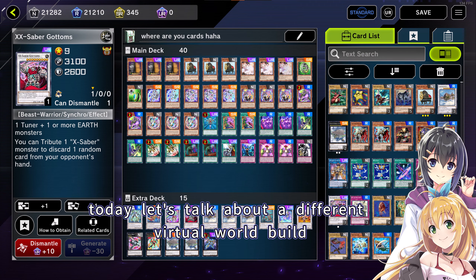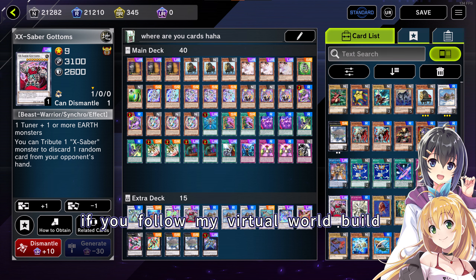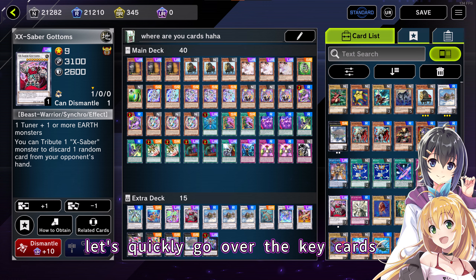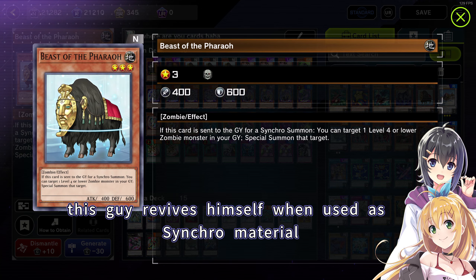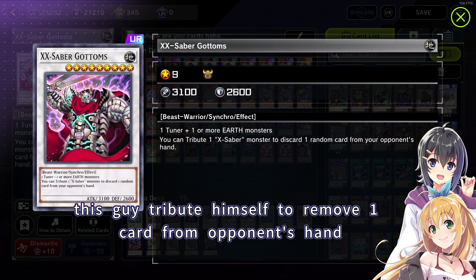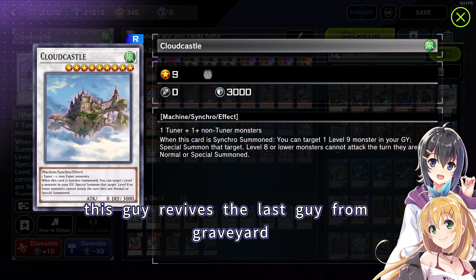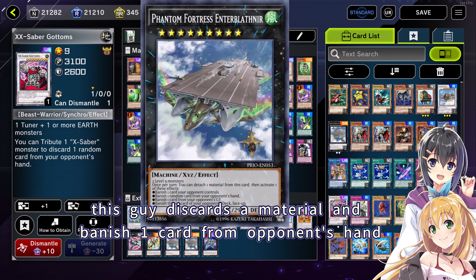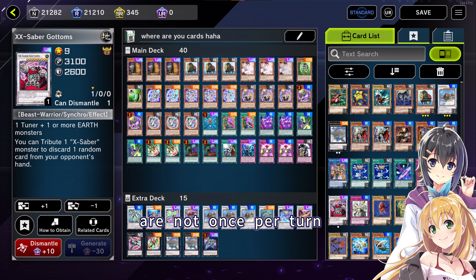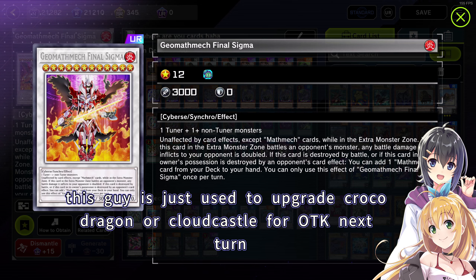Today let's talk about a different Virtual World build — this build incorporates the banlist. If you follow my Virtual World build, the only UR card you need is XX-Saber Gottoms. This build is very easy to follow. Let's quickly go over the key cards: this guy revives himself when used as synchro material, this guy tributes himself to remove one card from opponent's hand, this guy revives the last guy from the graveyard, this guy discards a material and banishes one card from opponent's hand — and most importantly, the previous four guys are not once per turn. This guy is used to upgrade Croco Dragon or Cloud Castle for an OTK next turn.